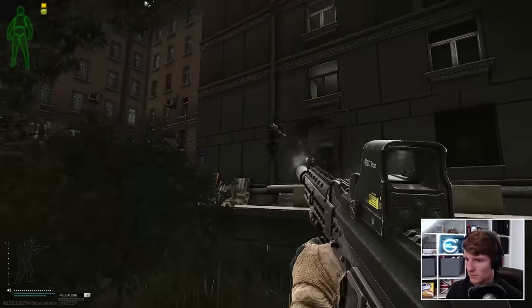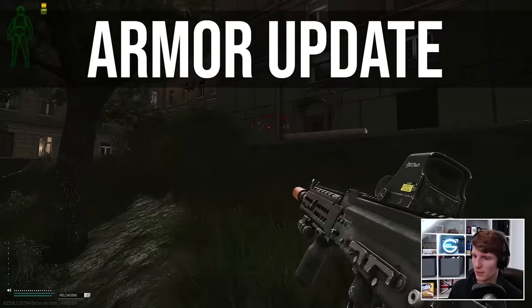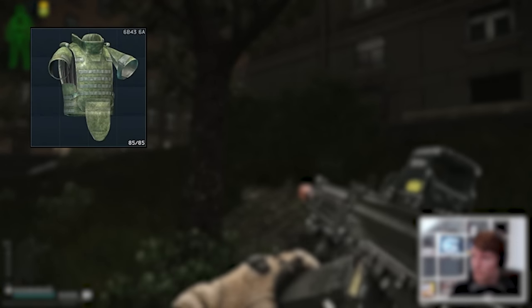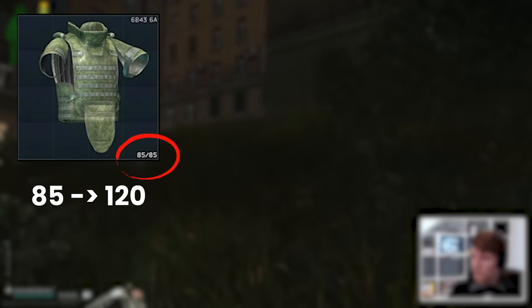Hello everyone, it's GigaBeef here, and we have yet another update from BSG on the big high-end armors getting further buffs. This time we have the Class 6 Zabrallo moving from 85 in-game durability to 120, which is really quite a lot.